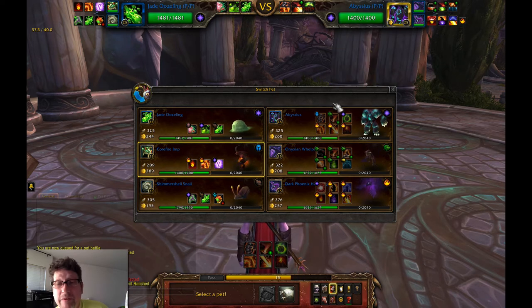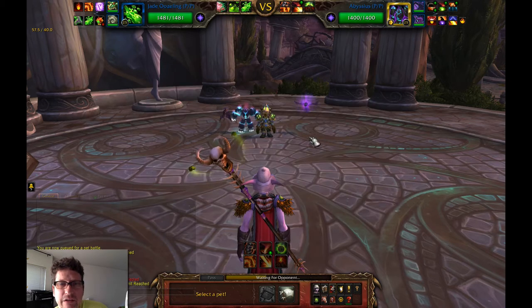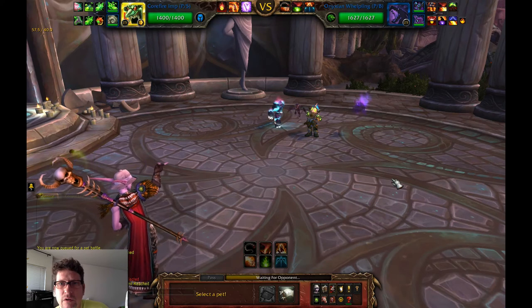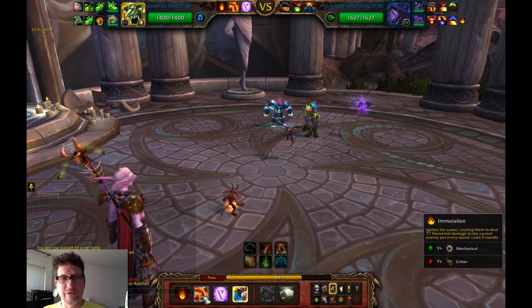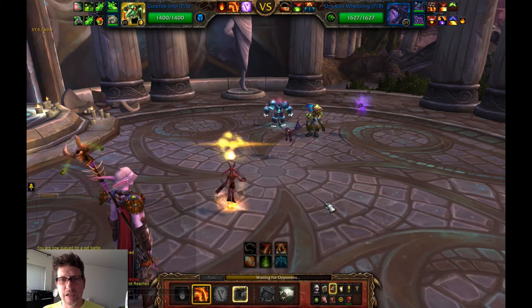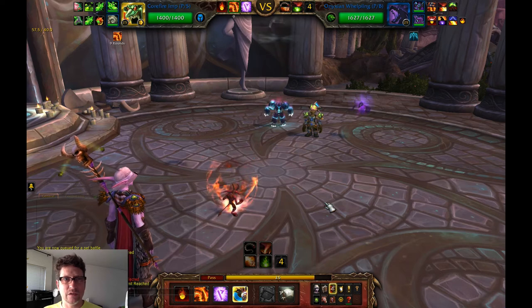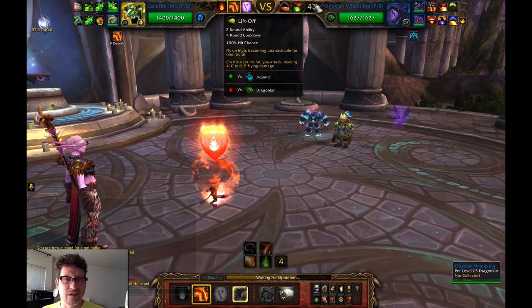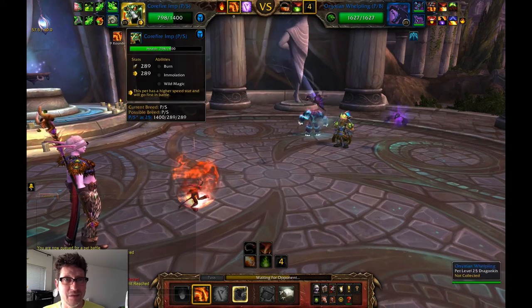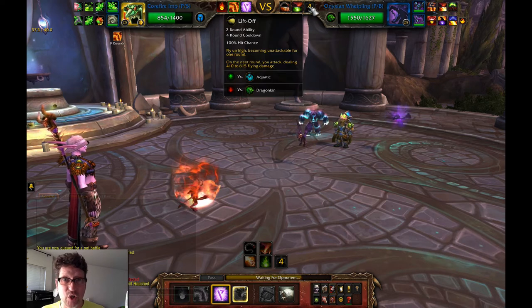Core fire imp doesn't have a swap - it's like, use the imp, swap it out. Shoot, I guess I'll start with this. I feel so naked without a swap. I should have seen that coming - I was thinking it was going to breath me, what am I going to do for breath? I should have looked at all my options.